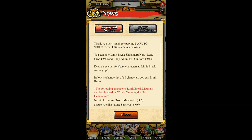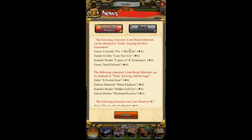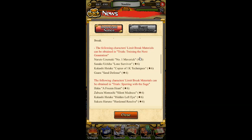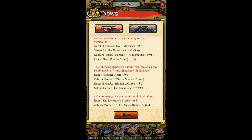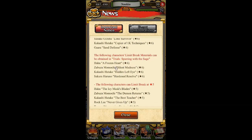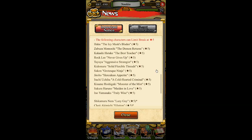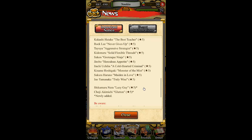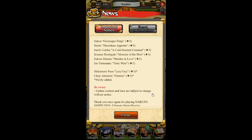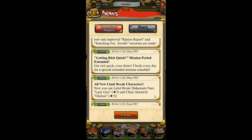We have Shikamaru — subtitle 'Lazy Guy' — and we have Choji. There's a full list of available Limit Break characters here, so I'm not going to read through every single one. Feel free to pause the screen and check out the characters and their titles. Now let's move on to the next one.